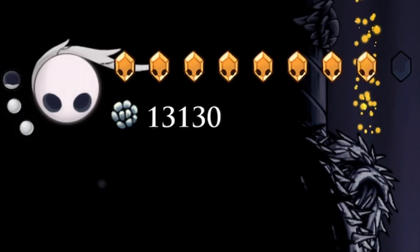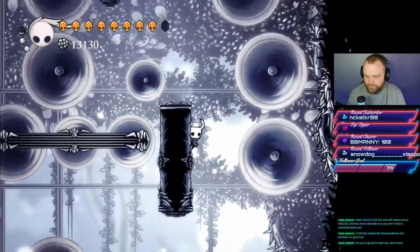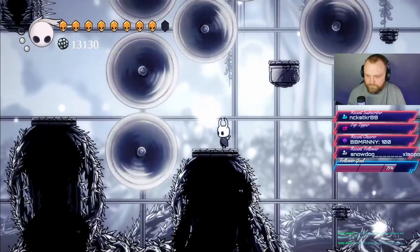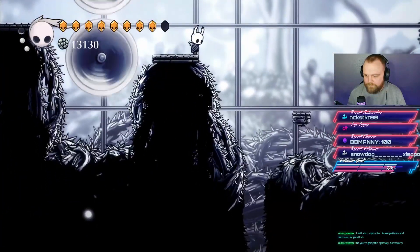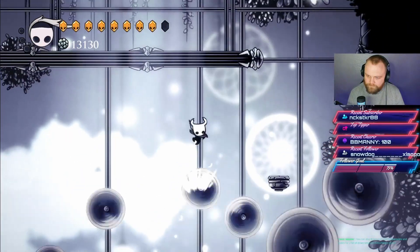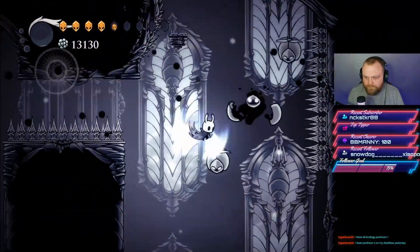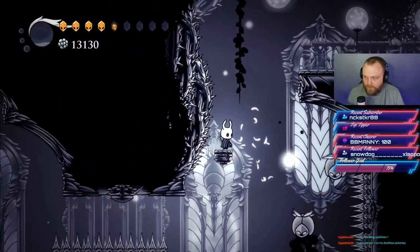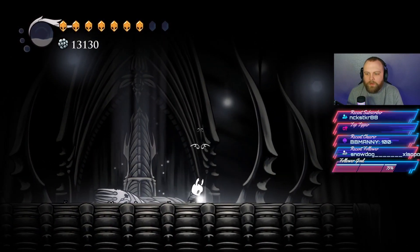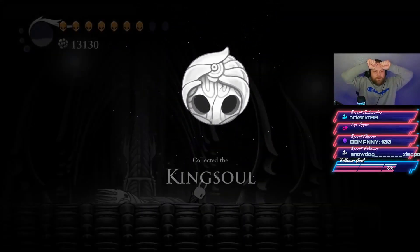The White Palace is so difficult because of the sheer variety of obstacles: souls in the way, vines that cause instant death, tricky double jumps over vines, timed blade sections requiring pogos, fast-moving blades, and enemies that can attack you as well. Finally, once you complete it, you defeat the White King and pick up the charm he drops — the Kingsoul charm — as your reward for completing the White Palace.